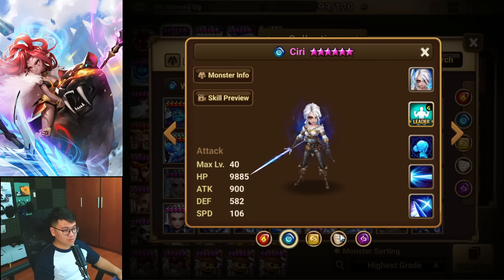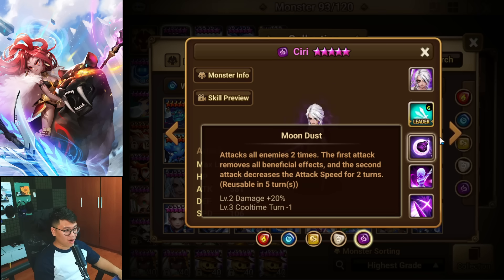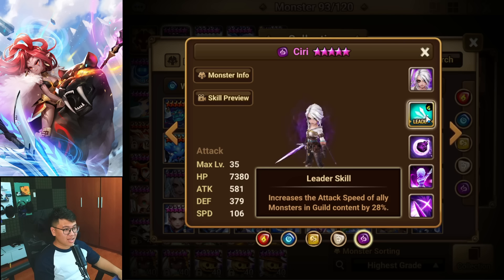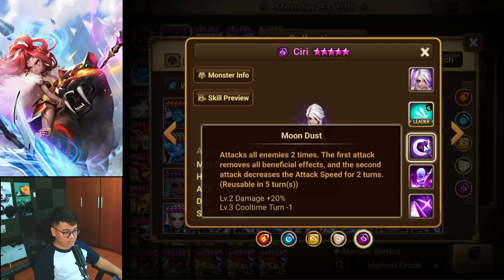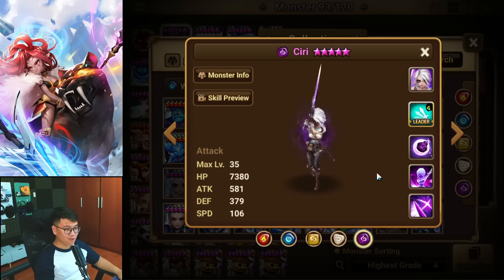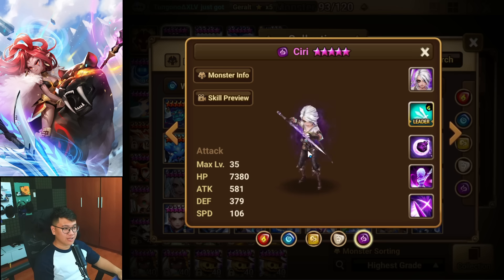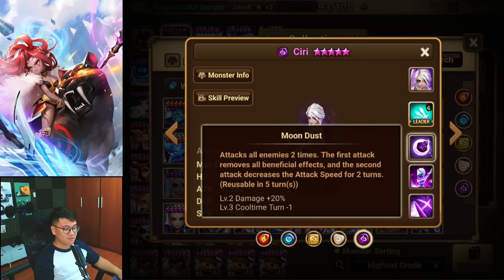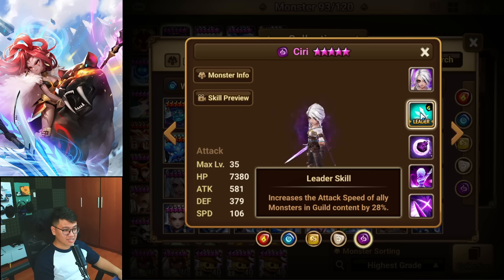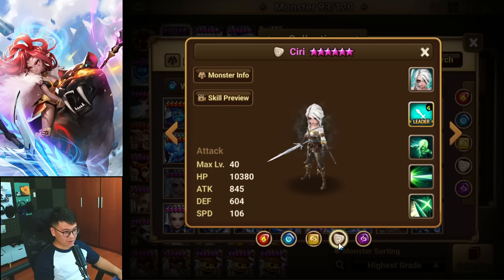If one of them has a speed leader skill, it's going to be insane. And there is one! Dark Ciri — AoE strip, slow debuff, and a speed leader skill. She is going to be very popular. She's going to be in the next siege try-hard defense meta — I can feel it — because of her skill set and leader skill combined together. And she's dark, so she's useful in all kinds of team building.